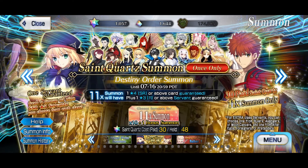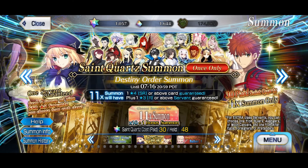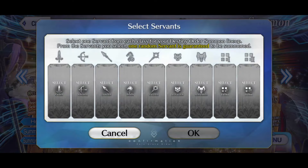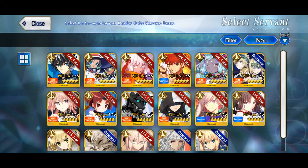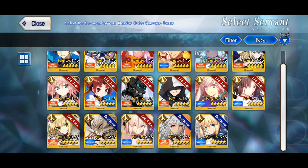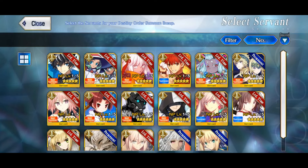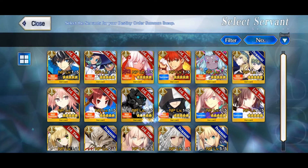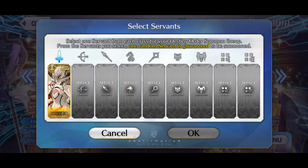I'm definitely going to do this first before the normal GSSR, because depending on which servant I get here, that might influence my decision on which GSSR banner to roll on. As far as I know, we just click the summon button and select one servant per class. For example, going to Saber — it's every Saber, limited and permanent, so very nice. I can choose Mordred and she's in the pool, and do that for every class.